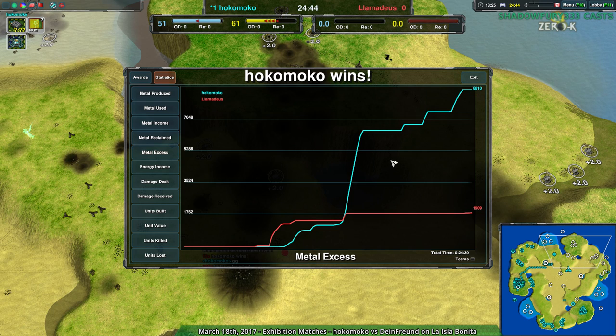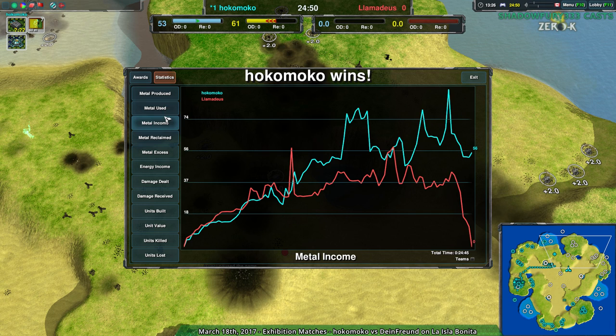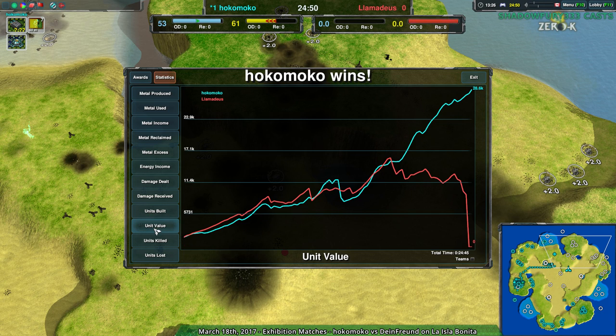When you consider the excess as well — wow, Hocomoco had almost 10,000 metal excess. I didn't even realize that. I noticed the excess Lamedeus had earlier on, but Hocomoco really — looks like around the time they lost their commander — also had a huge amount of reclaim. But even then, considering Hocomoco still had a massive metal advantage — even with almost 10,000 metal lost to excess — they still used 10,000 more than Lamedeus. They're still ahead of Lamedeus in terms of the amount of metal used throughout the match.